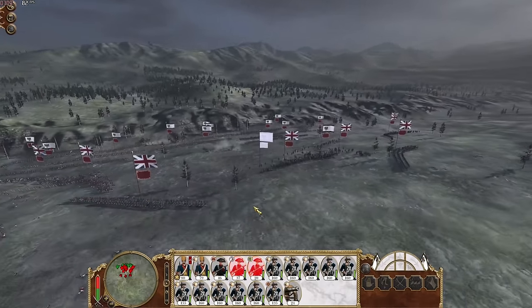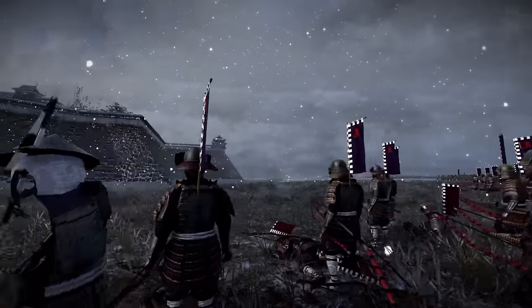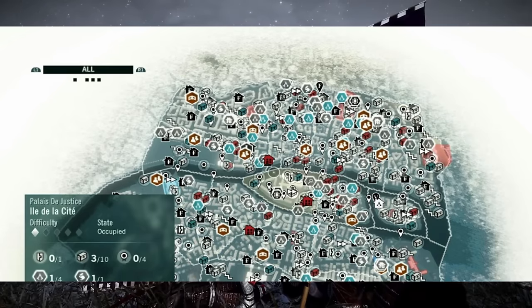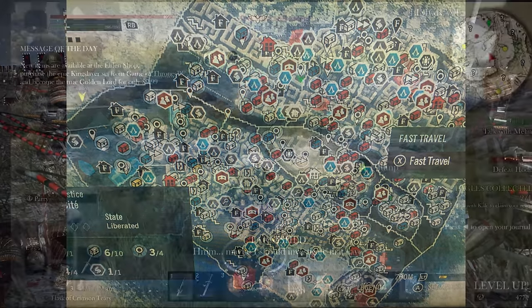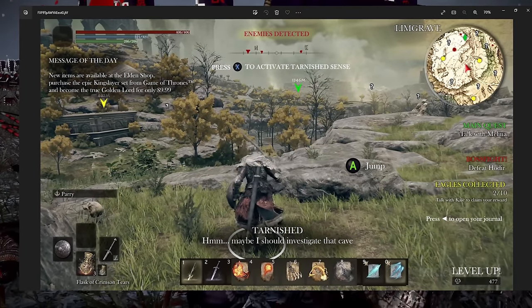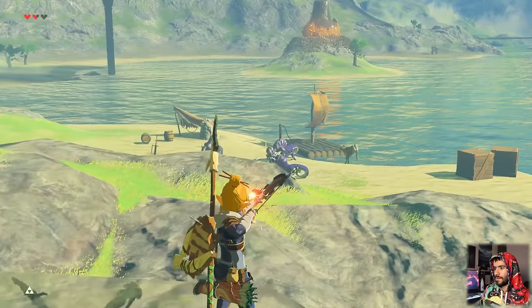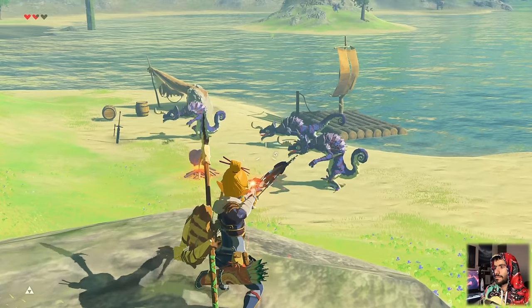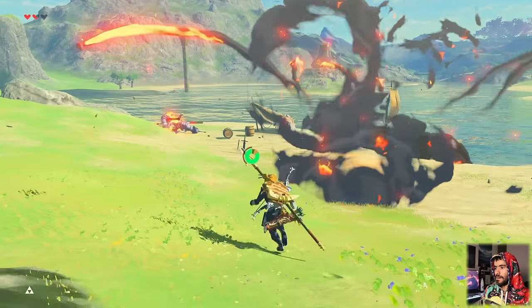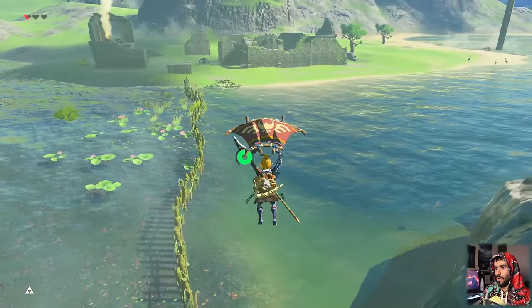Taking a bit of a detour from the Total War conversation — open world games frequently suffer from something I like to call UI overload. The developers seem to have gone out of their way to clutter the screen with markers, feeding you information in a very abstract manner that is distracting and often insulting to the player's agency and intelligence. It's what separates a game like Assassin's Creed from Zelda: Breath of the Wild. The former conveys information in an intrusive manner, whereas the latter conveys most of it organically. You don't need an icon marking an enemy camp — the campfire will give it away, or the elevated guard posts.